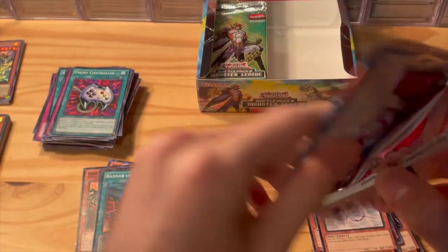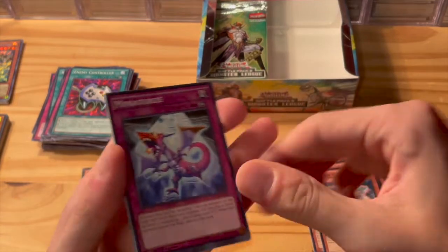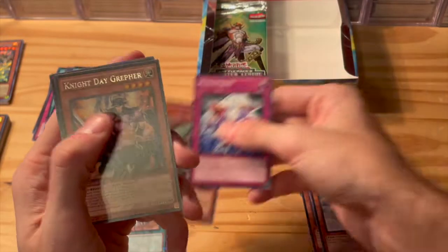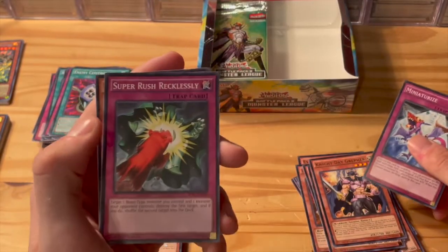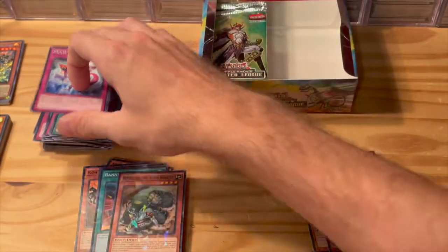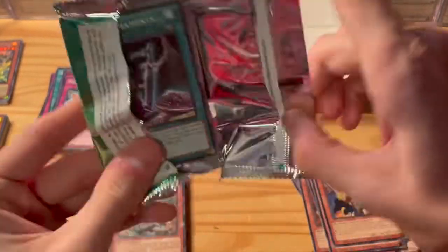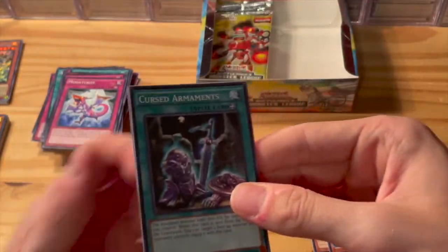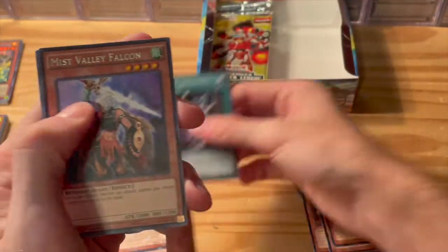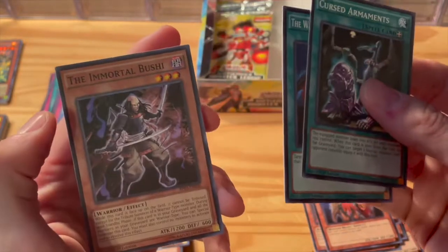A lot of these cards came out back in the day obviously, but they can still be used in decks today, which is good to see. Miniaturize, Night Day Greffer again, Super Rush Recklessly — not bad — Dweller in the Depths. Curse Armaments, Gauntlet Warrior, Mist Valley Falcon, Warrior Returning Alive — not bad — the Immortal Bushi.